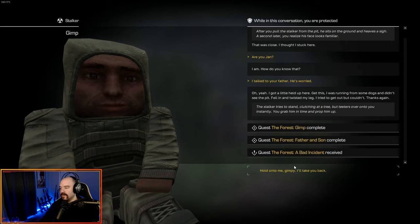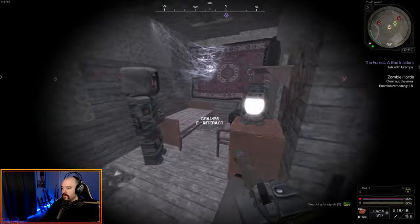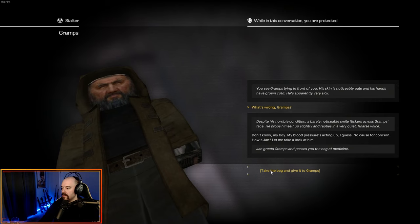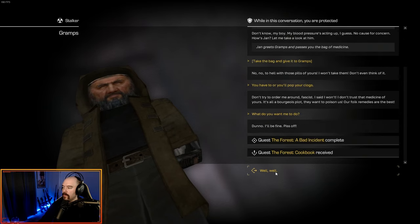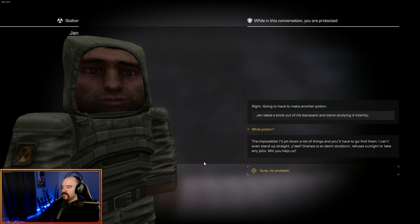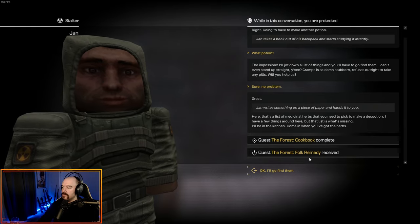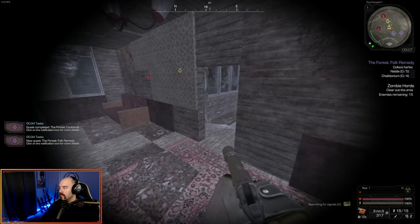We get teleported back to the house. Jan is in the bedroom now. We talk to Gramps — his blood pressure is acting up. We take the bag of medicine and give it to him. 'Forest: A Bad Incident' is now complete and we have 'Forest: Cookbook.' We talk to Jan, who is standing right there, and he jots down a list of ingredients for us to get. 'Forest: Cookbook' is complete and we have 'Forest: Oak Remedy' — we need to go get five nettles and four Chilidonium.